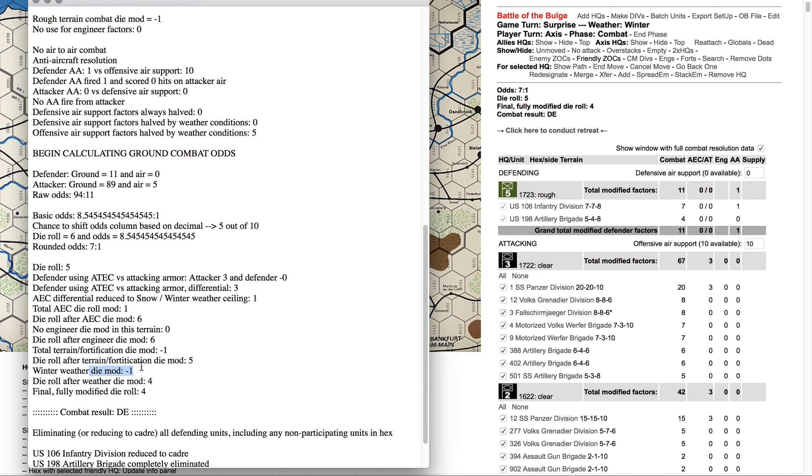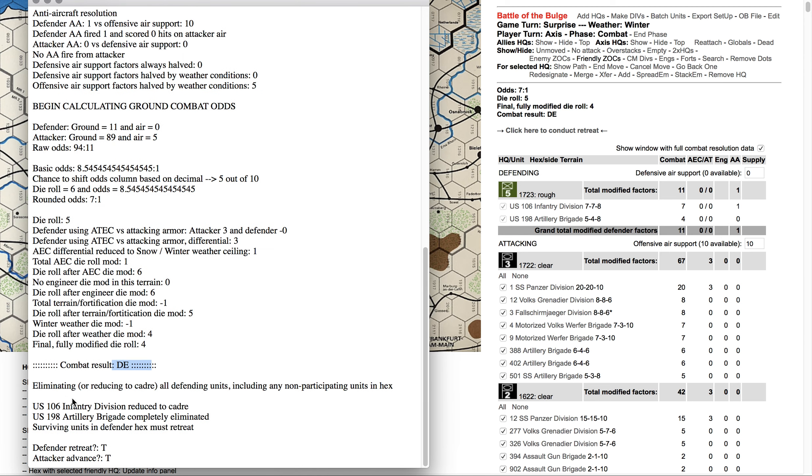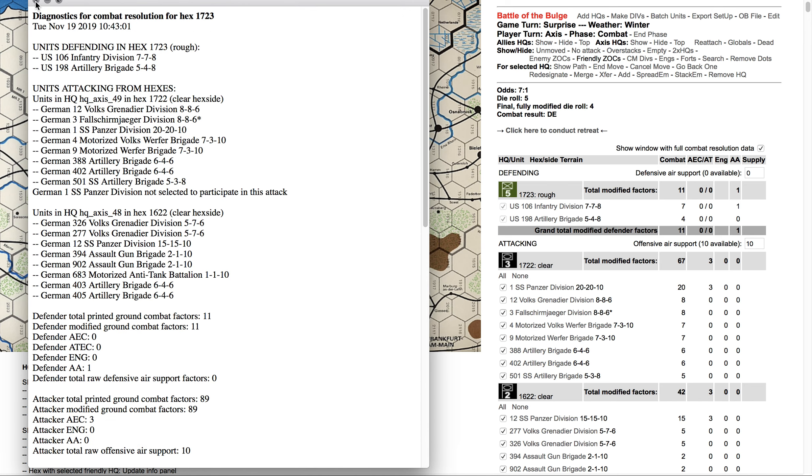Terrain and/or fortification die modifier is minus 1, taking us to a 5. Winter weather die modifier is minus 1, taking us to a 4. The final fully modified die roll is a 4, which is DE — defender eliminated. We are eliminating or reducing to cadre all defending units, including any non-participating units in the hex. Non-participating units that are overstacked couldn't contribute to the defense but are subject to the results. So we see the 106th Infantry Division reduced to cadre; the Artillery Brigade is completely eliminated. Surviving units in the defender hex need to retreat.